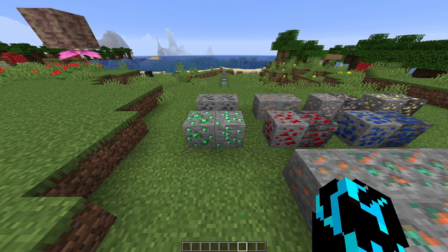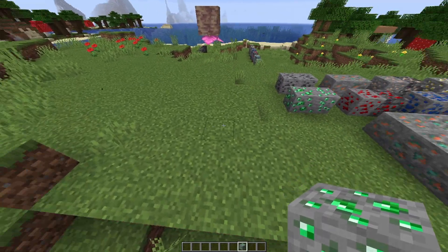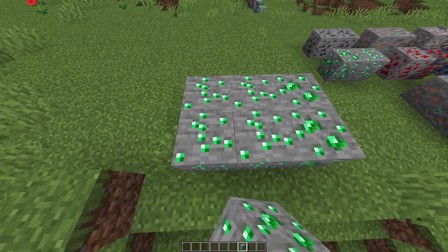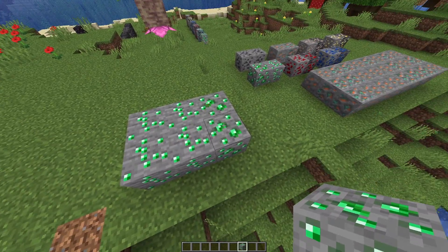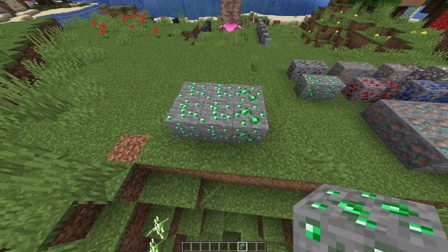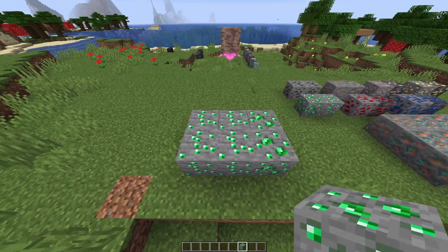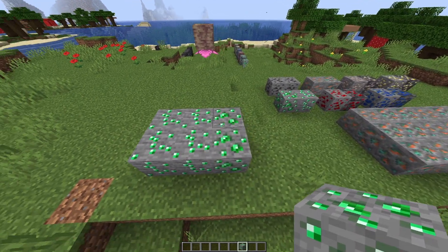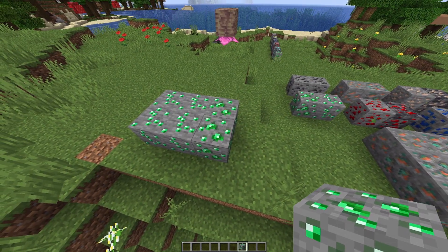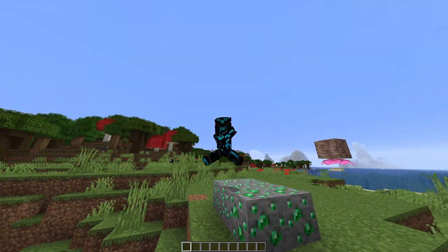For the emerald ore, I thought having a bit of variety would be a nice touch — you'd have the old texture and also the new texture. I'm not really sure if I should keep this or not. Maybe if you comment down below your opinions, I could make it so it only has the old ore texture, since this is the old ore resource pack. But I thought I'd keep the new texture too because they are quite similar, at least in my opinion.